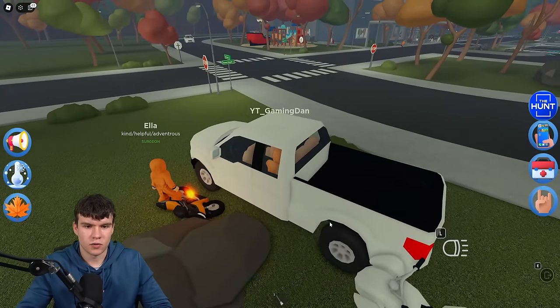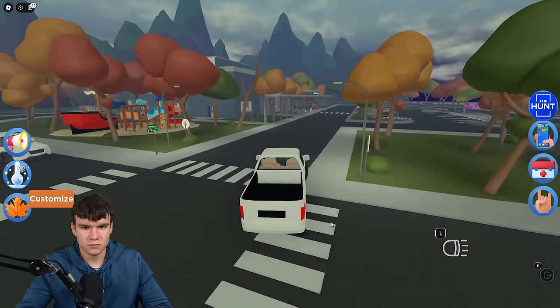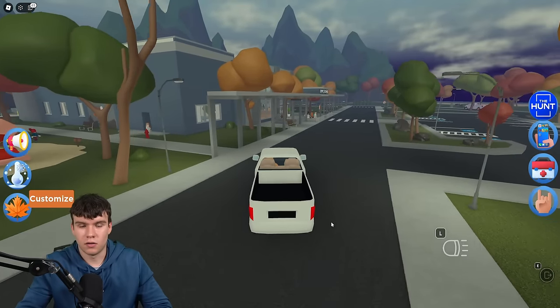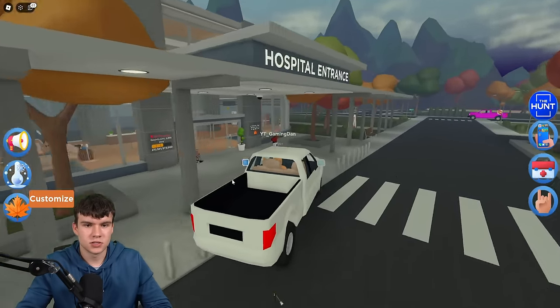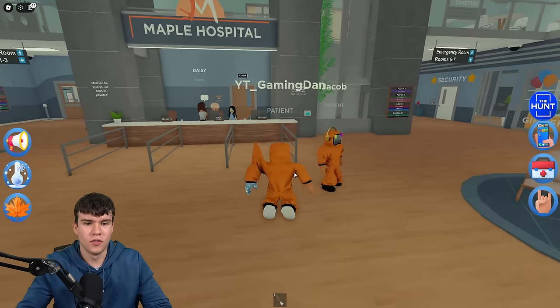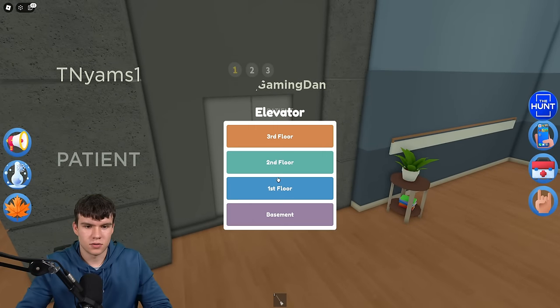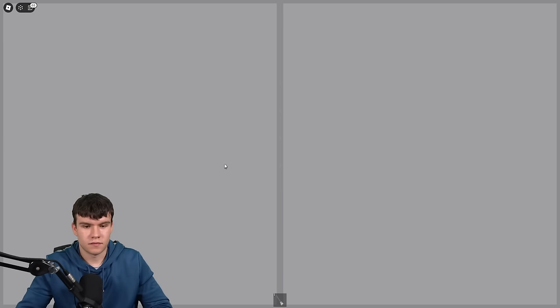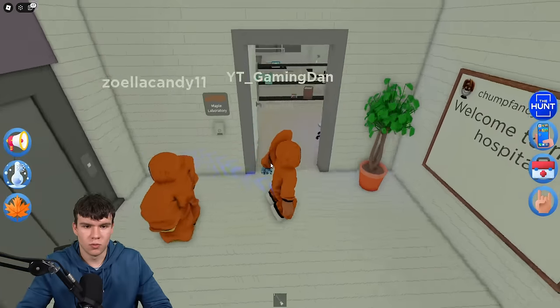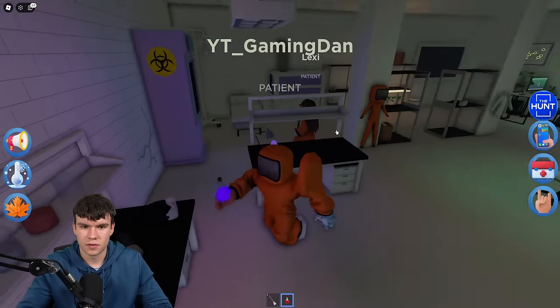Let's go back to the lab to make a cure. You could reset your character if you want — I'm just going to drive back to the hospital. Let's go down to the basement and back to the lab. We're going to make a cure. And we now have a cure.